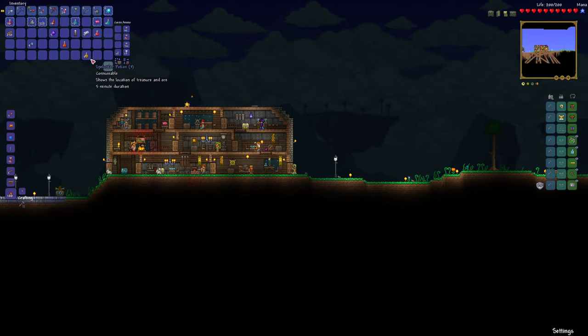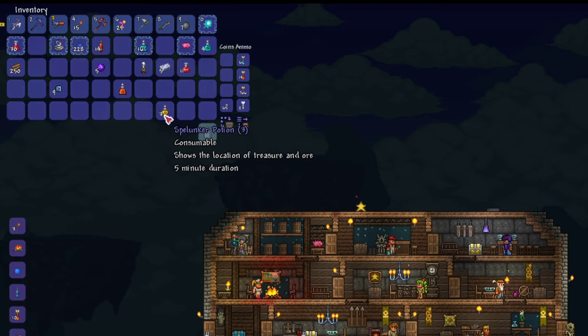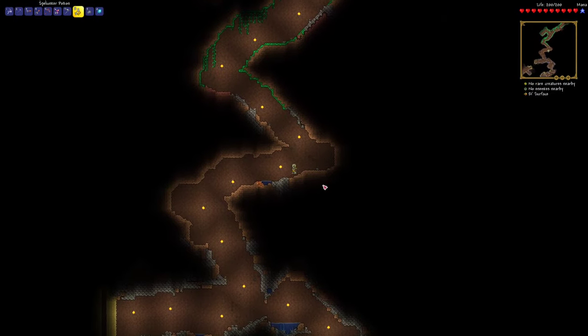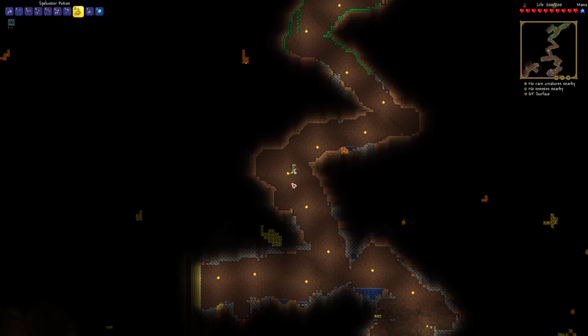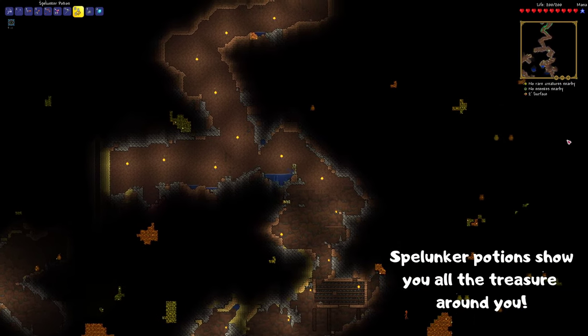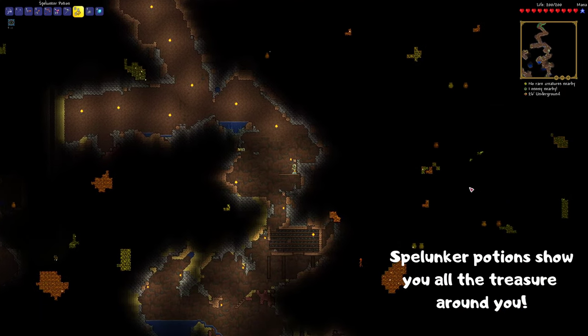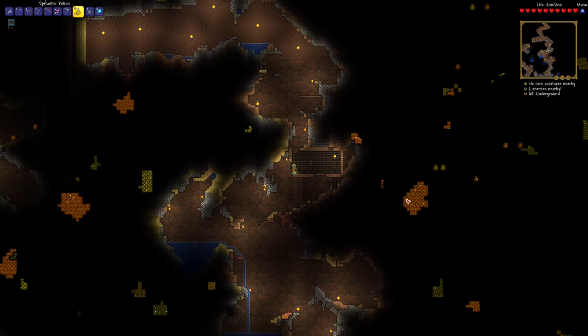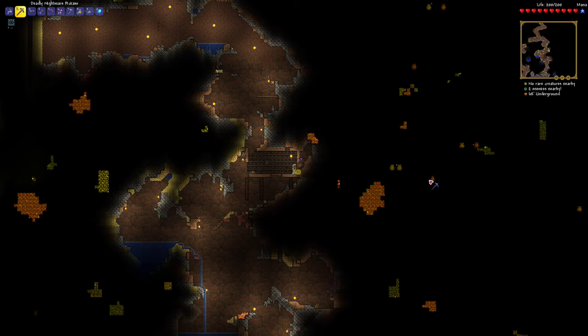I came back just to grab some of these — spelunker potions. You can find them in chests underground sometimes, and you can craft them later on as well. I've got a few, so let me show you how good this is. Just drink the potion and look! You can see all of the ores, chests, and other valuable things now. This is great if you're hunting for a certain ore, or if you're looking for underground houses, which will always have a chest that will show up.